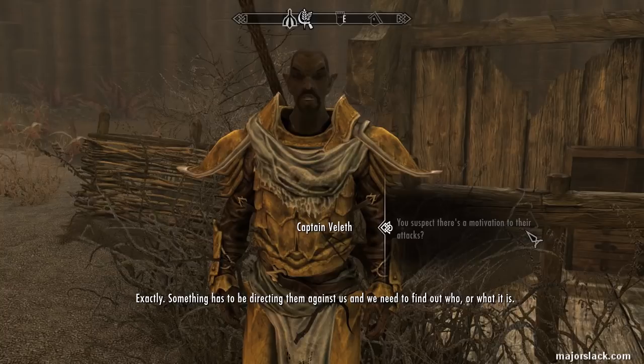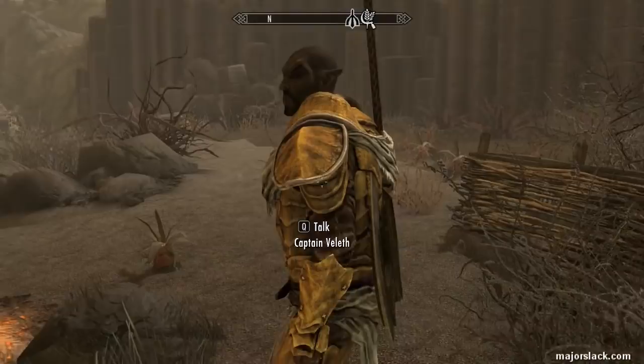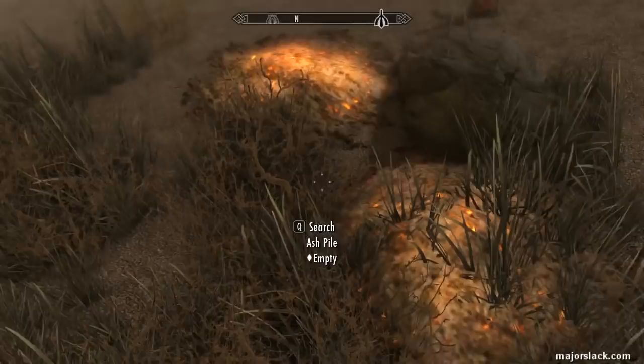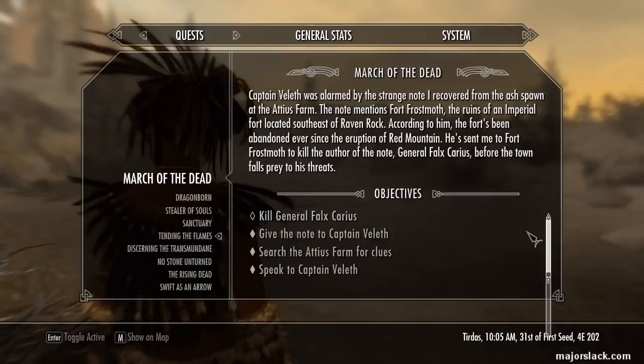You could also ask him about Miraak to kick off the main questline in the Dragonborn DLC, but we're going to save that for later. So now we have kicked off the quest 'March of the Dead.' The map says we have to go to Fort Frostmoth, a location just to the east. Let's go there now.